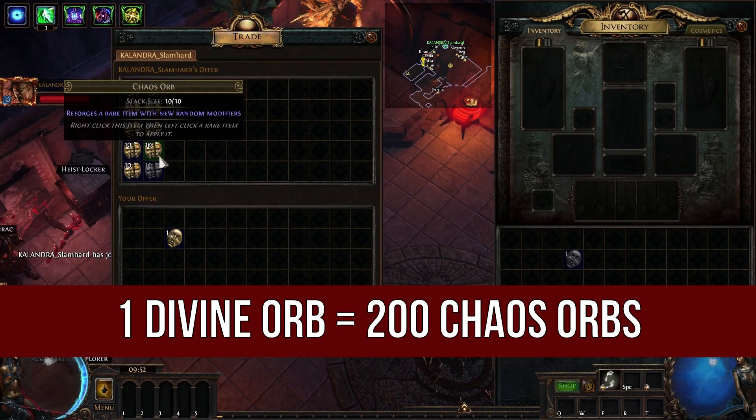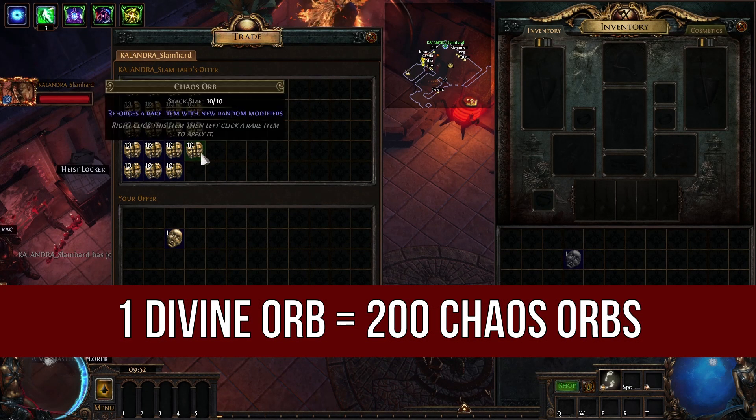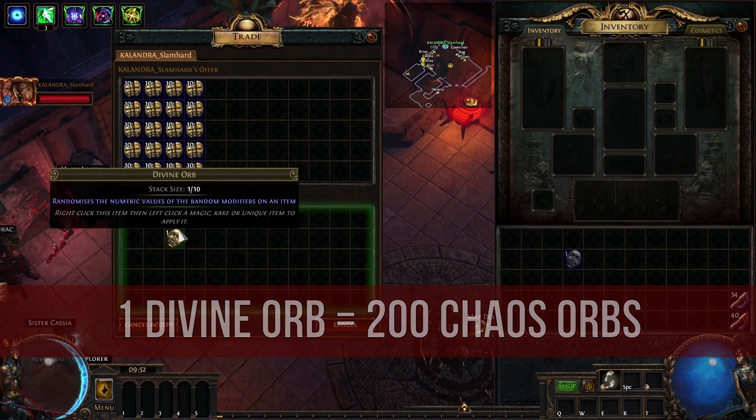Welcome, Exiles! This time I want to show you my Lightning Conduit build, which costs only one Divine Orb.